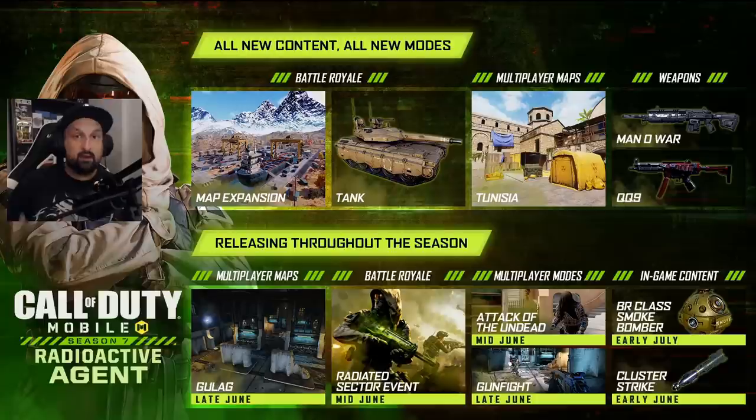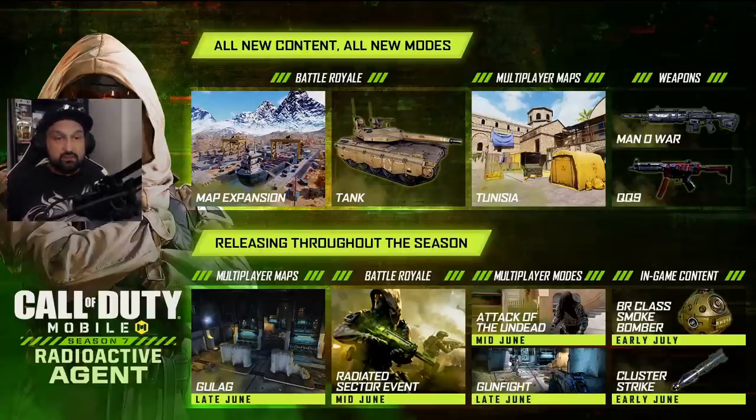The last two items on the right — early June was last week, Cluster Strike is already available. The last week of the season pass will be the BR class Smoke Bomber, so I'm guessing next week and the week after will be the last stuff released. It's pretty cool they keep in touch with the community and want us to know what's going on.